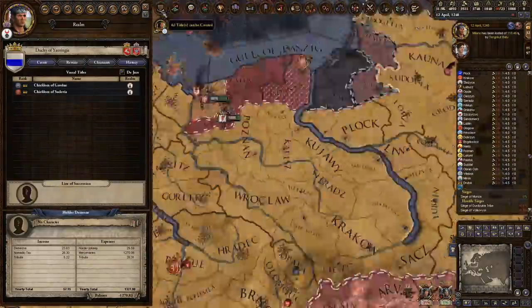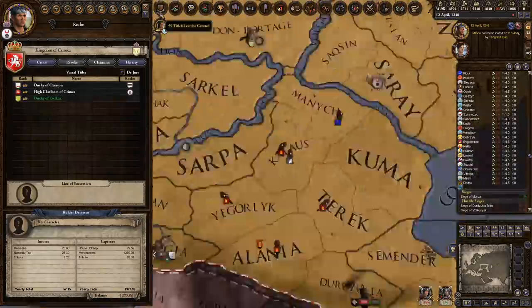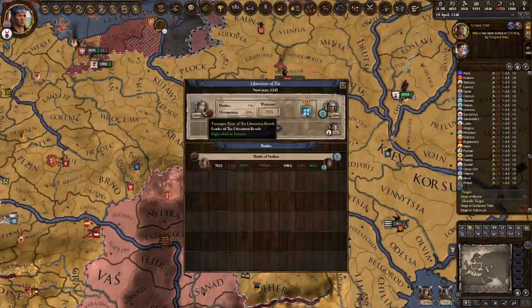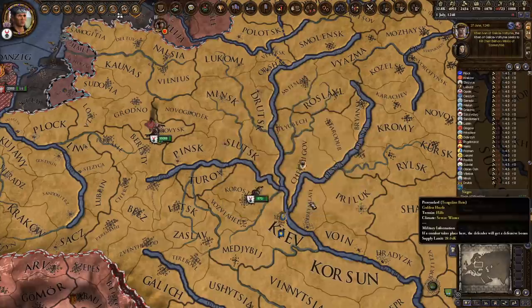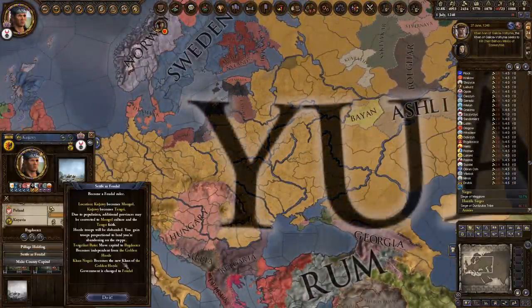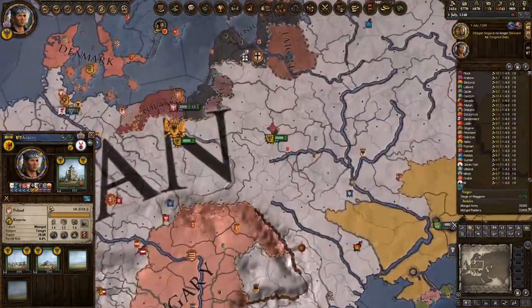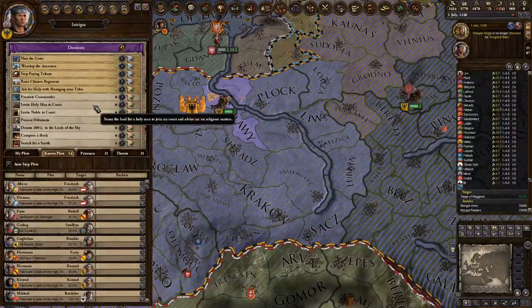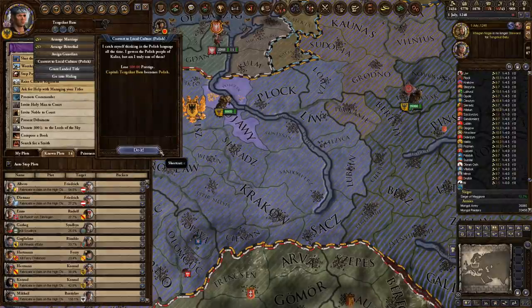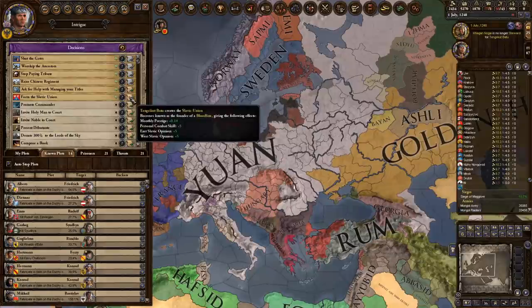Before you settle — and this is important — make sure that you have at least 5,500 prestige, so that you can then culture convert and create the empire in one fell swoop. What you want to do is settle anywhere in Poland — you have to do it while you're at peace. Once you're at peace and you have 5,500 prestige and every single county you need for this, settle anywhere in Poland. You can see now we are technically the Holy Roman Empire, and all the nomads are now independent. Anything that was tribal, feudal, or theocratic stayed with us, but all the nomads went away — so don't give them any land. After you've done that, change your capital to one that is actually Polish, because when you settle, that province becomes Mongol. Settle anywhere that is actually Polish, click on your portrait, convert to the local culture, and all of a sudden you can immediately form the Slavic Union. And with that, a true Slav Tengri Kudbatu has created the Slavic Union in seven damn years.